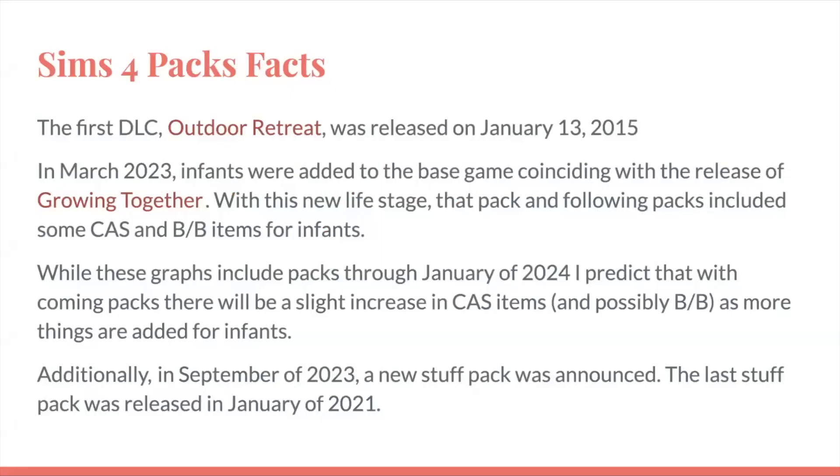The first DLC that The Sims 4 released was Outdoor Retreat on January 13th, 2015. Then in March of 2023, infants were added to the base game, coinciding with the release of Growing Together. With this new life stage, that pack and following packs included some CAS and build-buy items for infants. I was originally going to record this video without the three expansion packs that have released since the infants — Growing Together, Horse Ranch, and For Rent — because they have items for infants, but they are included. I'm including every pack through January of 2024, but I do predict there will be a slight increase in CAS items and possibly build-buy items as more things are added for infants.